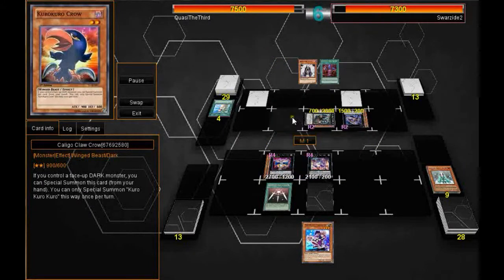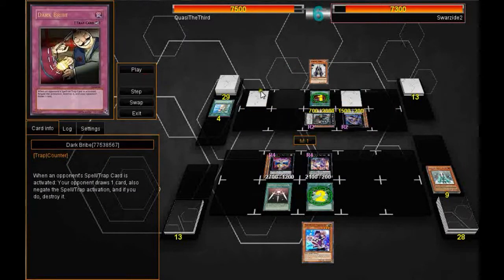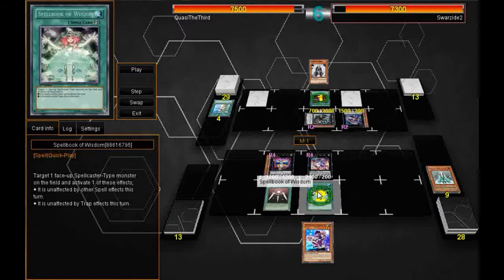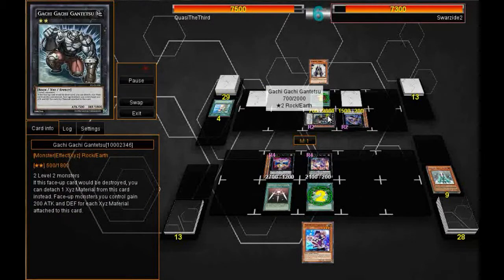He uses his Apprentice Magician, summons Crow Crow, and brings out Number 65, which is important because it can detach two materials to negate the activation of an effect. He uses Rank-Up Magic Barions. I accidentally activate Spell Book of Wisdom thinking it was Forbidden Lance and that I could use it on his Number 65 — I cannot, so that was a waste.